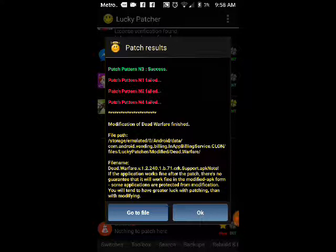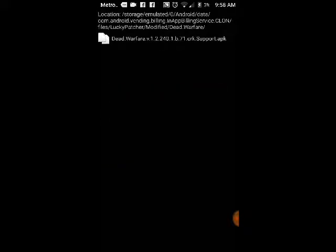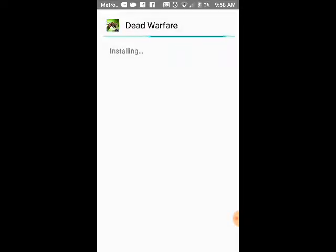Since we got a success, press 'Go to File,' click the file, then press 'Uninstall and Install.' It will ask if you want to uninstall the app — press OK. Then it will ask if you want to install and update the existing application — press Yes or Install. It doesn't take long, and basically that's it guys, it's done.